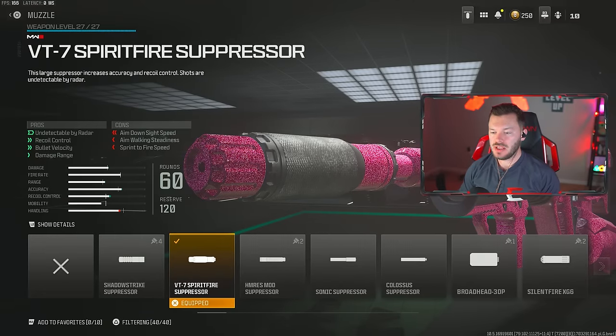The first gun we're taking a look at is going to be the Ram 7. This is a perfect resurgence assault rifle. You can be super aggressive with it, and I really like it.